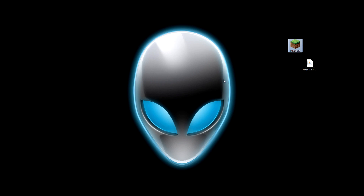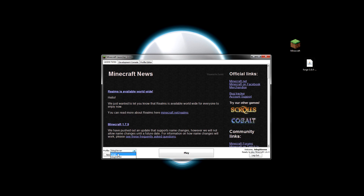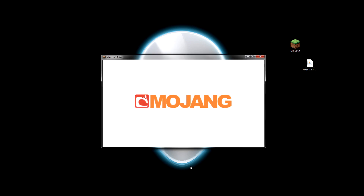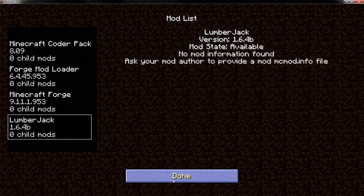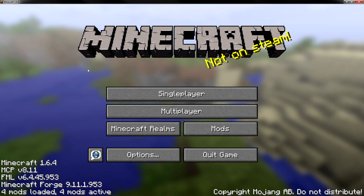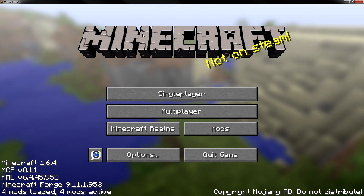Now open up the Minecraft launcher again. Go to the profile and select 'Forge', then press play. If the tutorial was too fast, be sure to rewatch it — it should be very simple. Go to mods in-game and you should see that the Lumberjack mod is now listed and it works. Hopefully you did enjoy this tutorial. Be sure to subscribe if you're new to this channel and click that like button. Thank you very much and I'll see you guys in the next mod review.